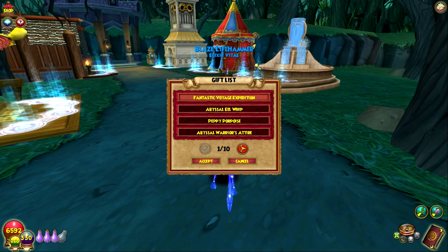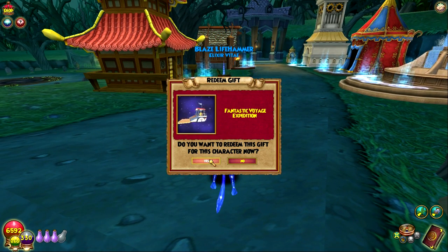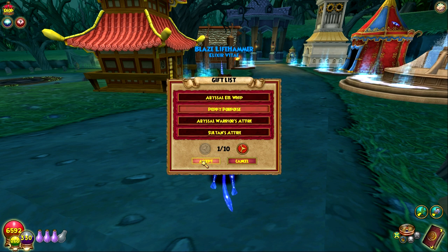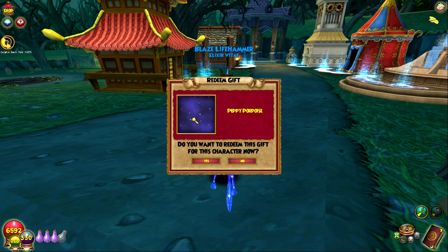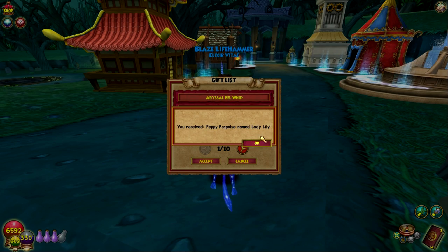Here is the actual gauntlet itself — we're gonna have to make room for it because this is where I put all my gauntlets in the Darkmar house. And then we got the whip, and I kind of want to redeem the pet right away — Peppy Porpoise, the new life pet. A lot of life pets recently, but it's a dolphin — there you go, it's a cute dolphin. So we'll redeem that, Lady Lily.